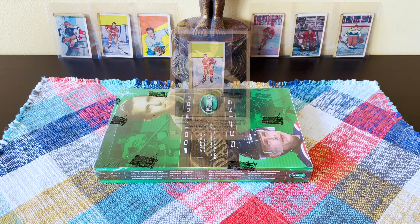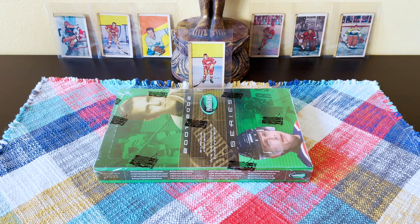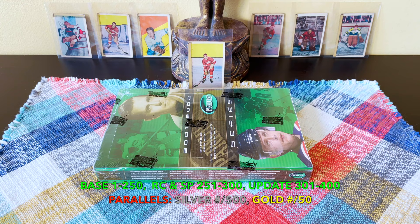You can see some of the ones from '52 in the background. It was relaunched at its 50th anniversary by ITG, and then again in 2005 by Upper Deck. Configuration is five cards per pack, 24 packs per box, which amounts to 120 cards. Base set is 1 through 250; rookies and short prints are 251 through 300, numbered to 500 or less. Updates are 301 through 400. Parallels are silvers numbered to 200 and golds numbered to 50.